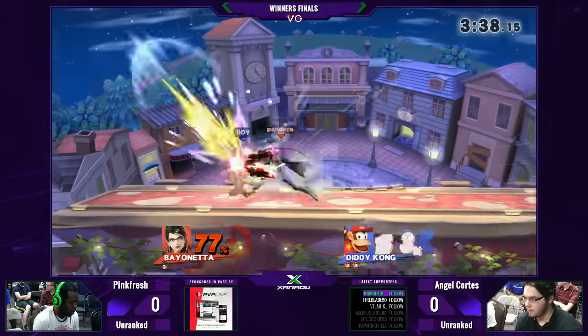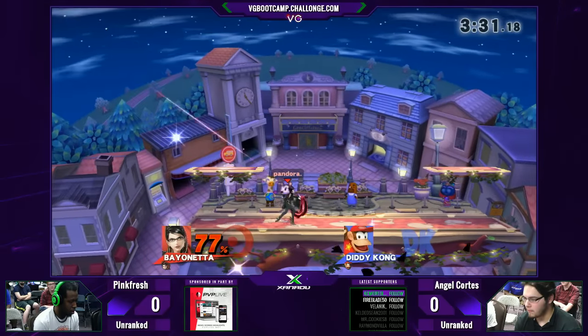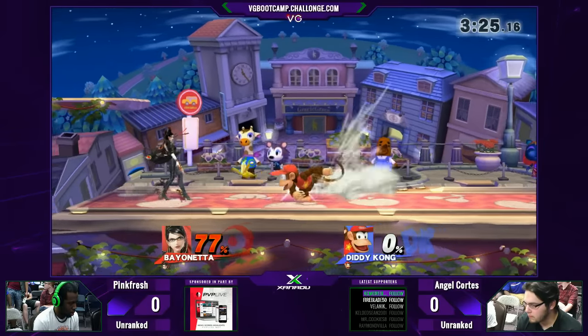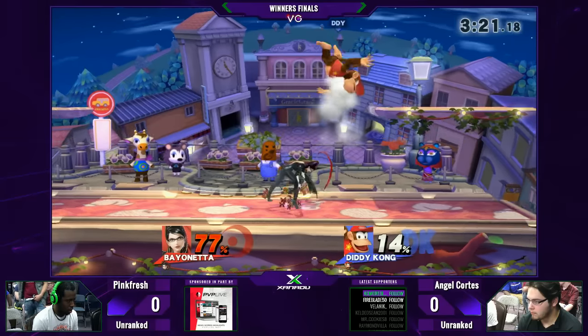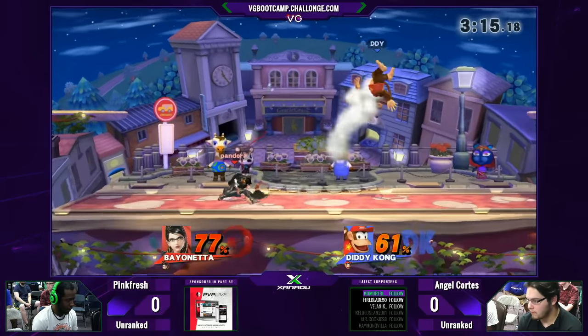It looks like Pink is not going to be able to really bait Angel. Angel's not that type of player — he's a very smart player. One of the few moves that can beat out the kick on that. Looks like he went in at a slightly higher angle and just snuck it in right over the toes. Right in the cap, and this is the chance he needs to get something started. Talk about a nerfed character still putting in that work.